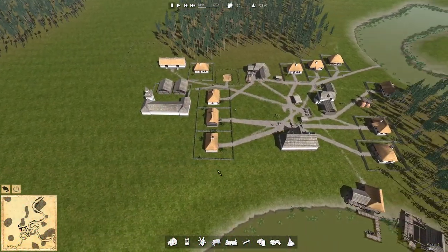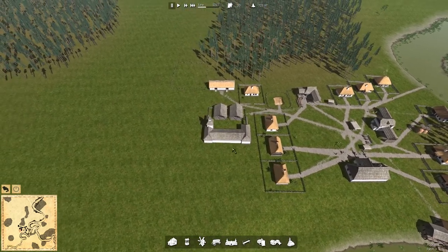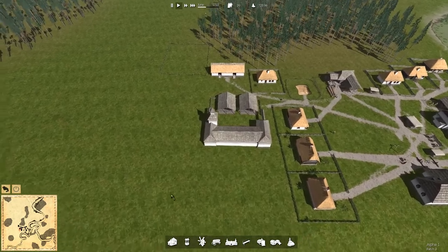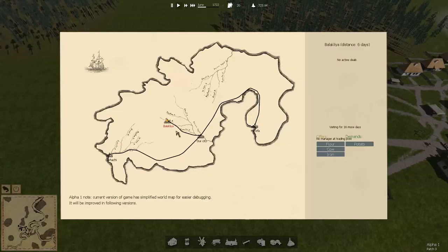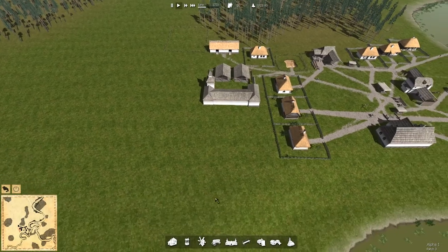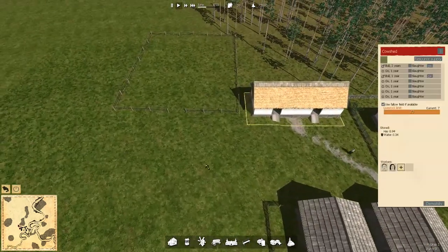Hi guys and welcome back to another episode of Ostriff. So if you remember last time we had a bit of a calamity with the trading which I managed to mess up pretty staggeringly. Spent a lot of money sending messengers back and forth to Bablica where I didn't do a very good job, but thankfully we're now sorted and we now have a stock of cows and oxes.